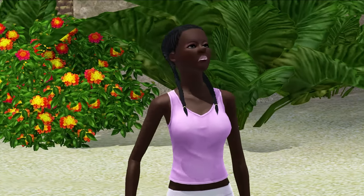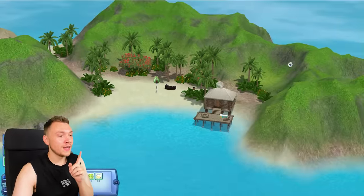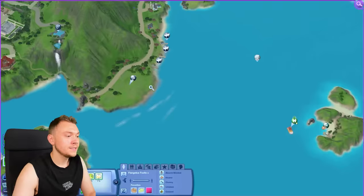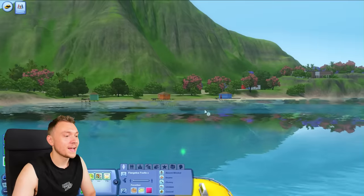So today, you, me, and Flangelica Foofy are going to be starting a resort. She looks very happy to be doing so. Originally, I wanted to turn this uncharted island that we found into a resort, but the lot is a little bit small. Instead, there's a lot here, and I want to purchase the property. Off we go in our little taxi.